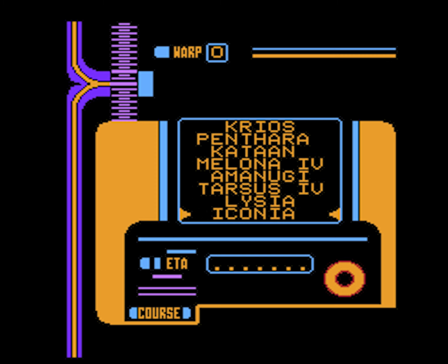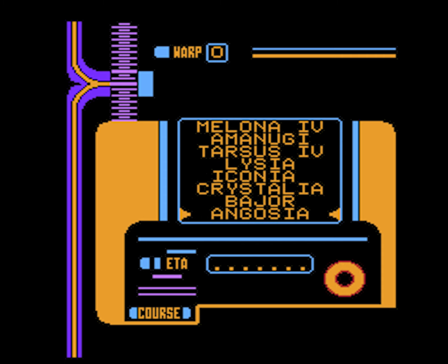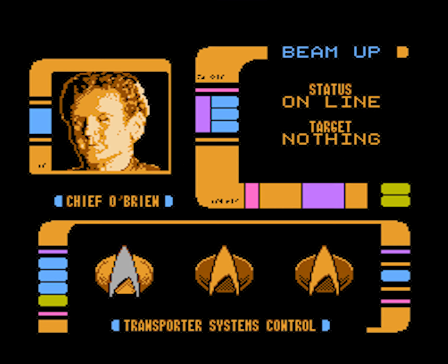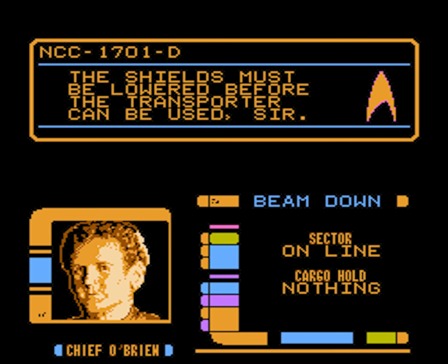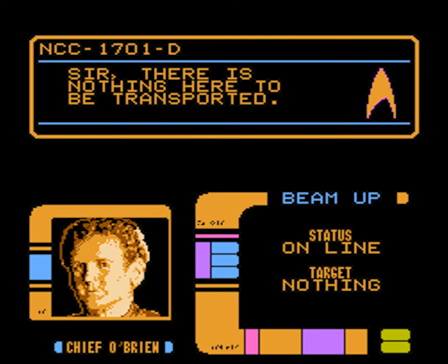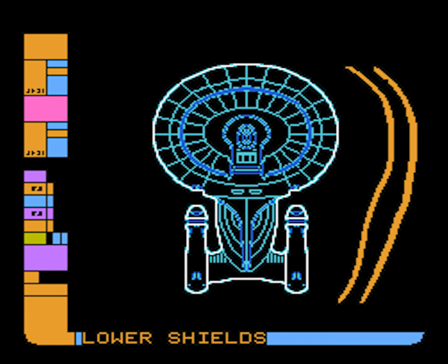Do I plan my course? Where do the Ferengi live — was it Tyrannus V? I think I've plotted my course. Chief O'Brien. Okay, so now I need to go back to my shields, Lieutenant Worf, and lower my shields.